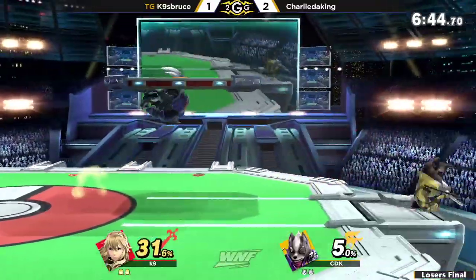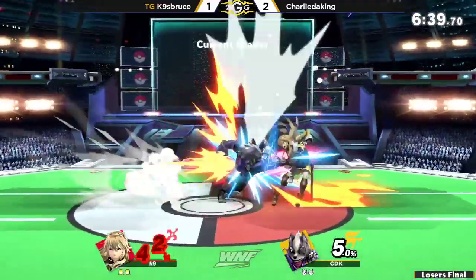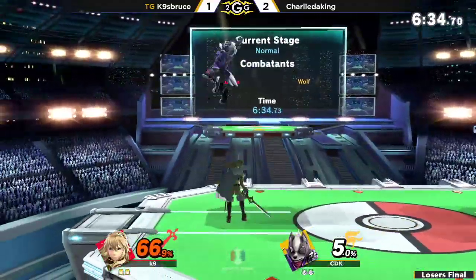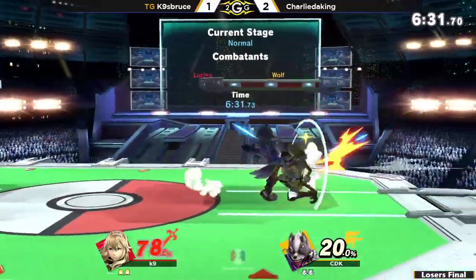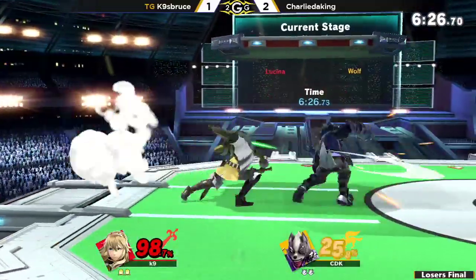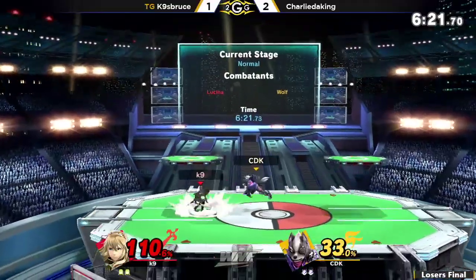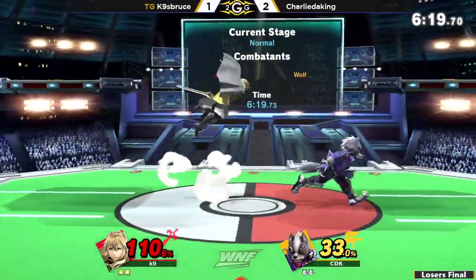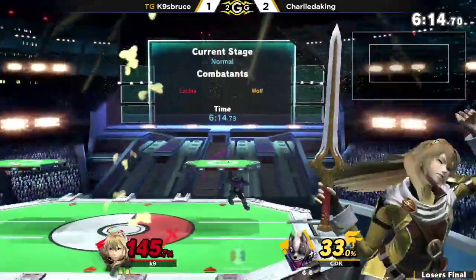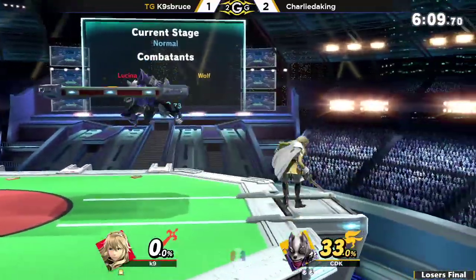Putting a stop to the floodgates before they could get too fully open. Charlie trying to put the fear of life into this man, going for that wolf flash. Even if he whiffed the wolf flash, he still kept up the pressure. Charlie just taking control to get the neutral on the second stock. You can get a true wolf flash out of a soft nair or landing fair, but he just didn't read the DI right and isn't going to be in a particularly advantageous situation at all. Charlie has K9 down to the tournament stock.